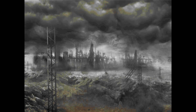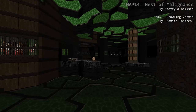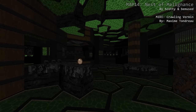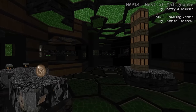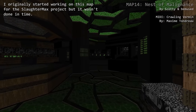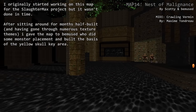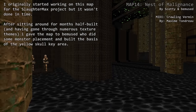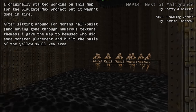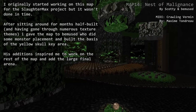Greetings everyone and welcome to my 1% playthrough of Floods and Ultraviolence. This is map 14, Nest of Malignans, made by Skadi and Bemused. Skadi and Bemused described the map as follows: I originally started working on this map for the Slaughtermax project but wasn't done in time. After sitting around for months half-built and having gone through numerous texture themes, I gave the map to Bemused who did some monster placement and built the bases of the Yellow Skulky area. His additions inspired me to work on the rest of the map and add the large final arena.